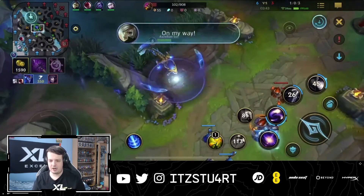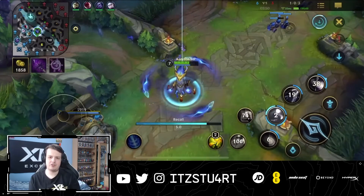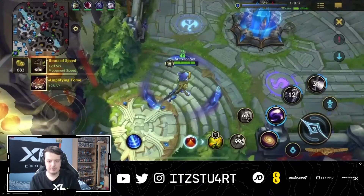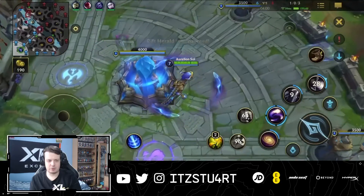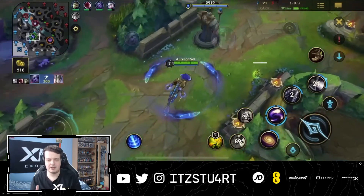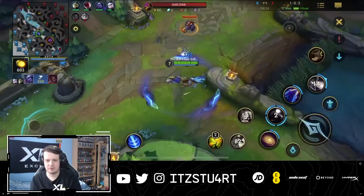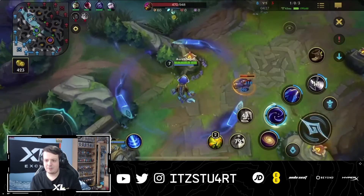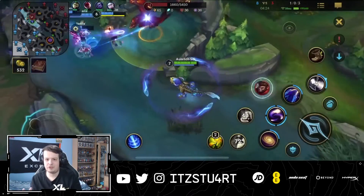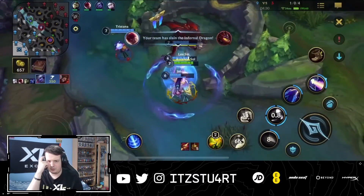Back to mid lane to push the minion wave and return to base for Rod of Ages — you want it as early as possible to start stacking. For the second item, go straight for Rabadon's Deathcap. You can pick up a tier-two item like Prophet's Pendant or Oblivion Orb if needed, but skip the Liandry's and Rylai's combo for now since Liandry's has been significantly nerfed.